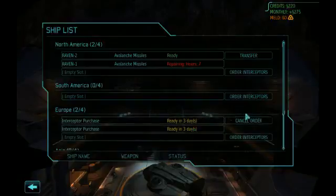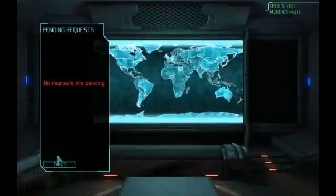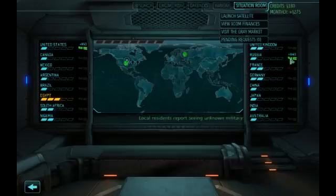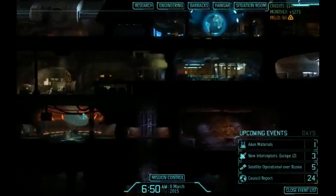You notice the interceptors only cost 40 a month — or 20 each. That's one of the bonuses you get from having North America as your starting base. Russia was at three panic, now it's at two, because of the fact that there's going to be a satellite there. That's one of the good things about the game that you can help with.